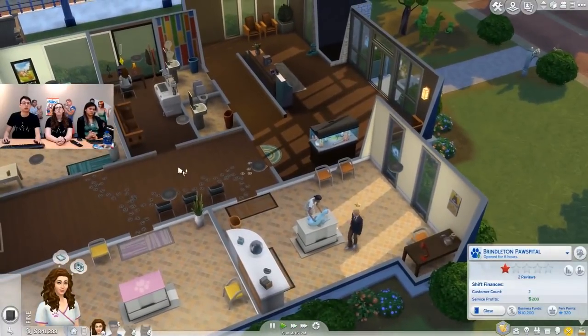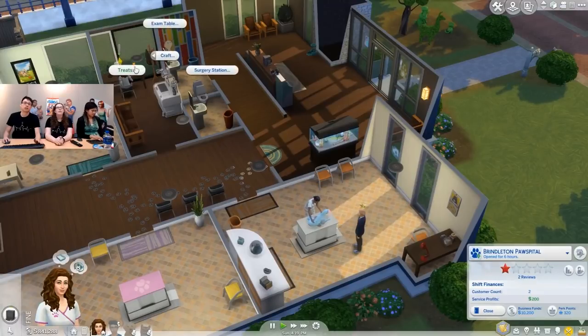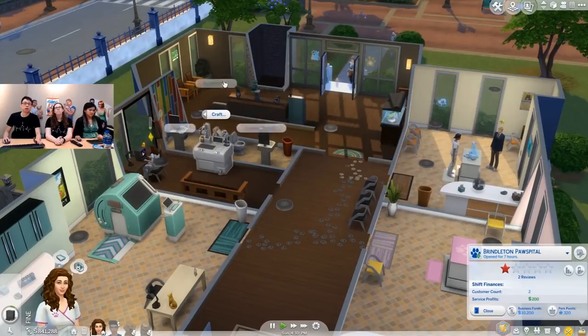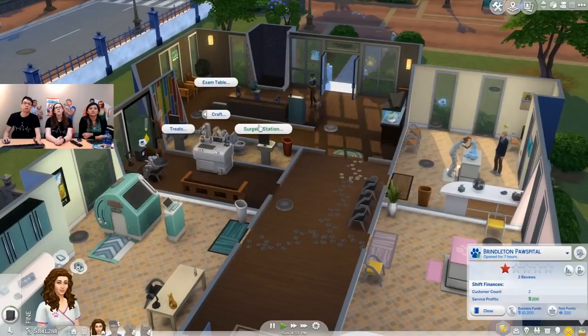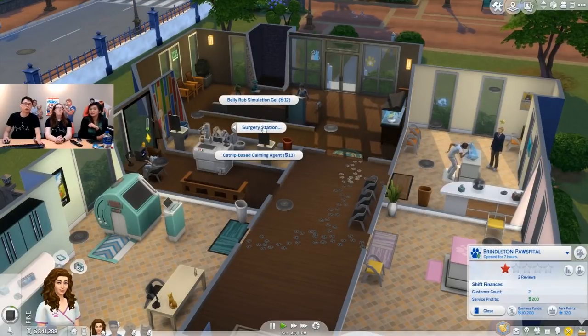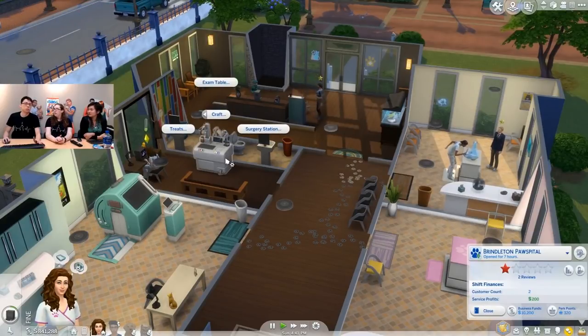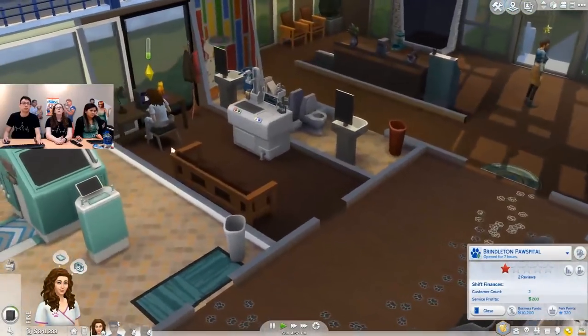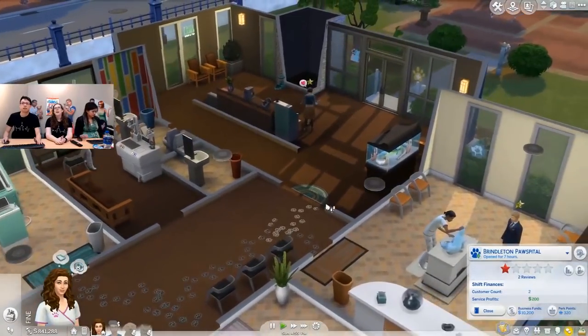We're going to go platinum advertising — we hired another vet so we should be able to handle it. Supriya is taking somebody in. The customer's got some good wait time. We'll show off how employees will treat pets here — I don't have to do anything. Because Rebecca is just playing games right now, let's craft some stuff. You can craft a variety of things. Let's keep it zoomed out so you can see Supriya do her thing.